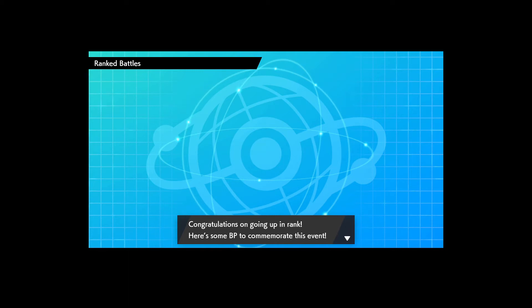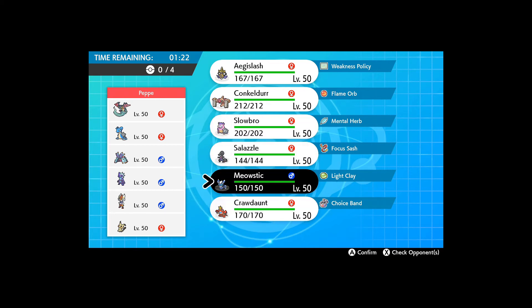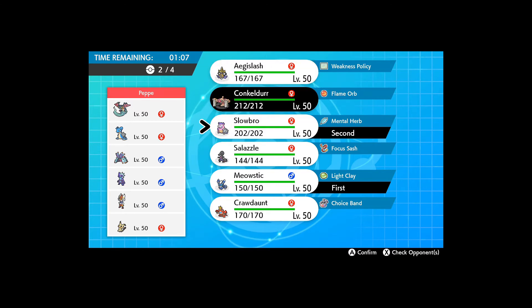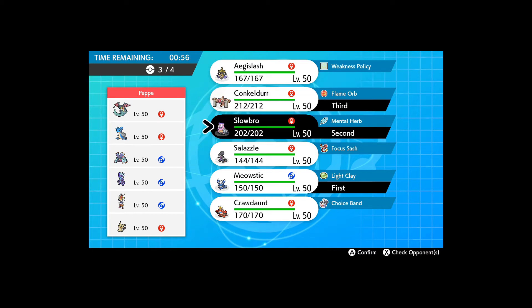We'll grab one more battle since that second one was quick. I'll keep track of which teams go with what record. Getting BP even though I haven't done the first gym yet — that's funny. We'll keep the same lead consistent through an episode. This team is not really prepared for Trick Room. Toxapex is annoying — nobody on my team can deal with Toxapex. Maybe Crawdaunt puts in work here since it deals with Lapras.